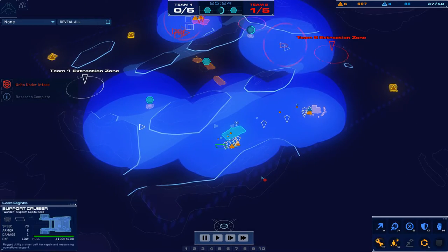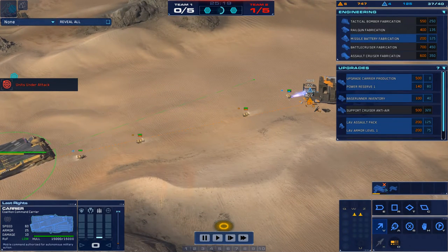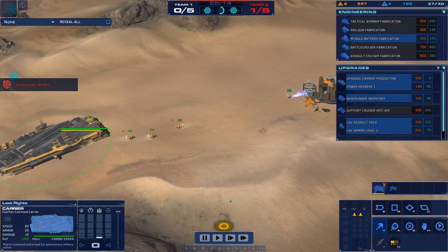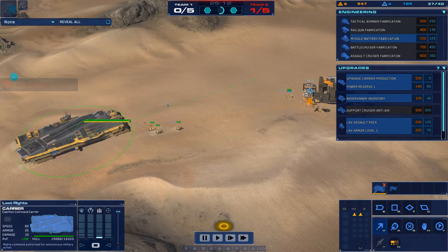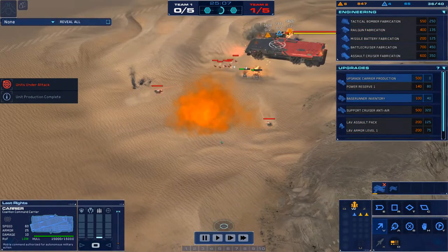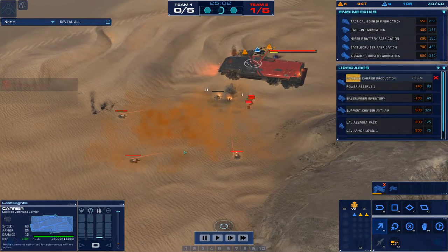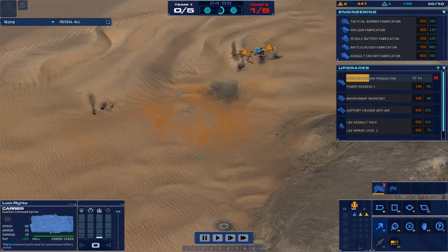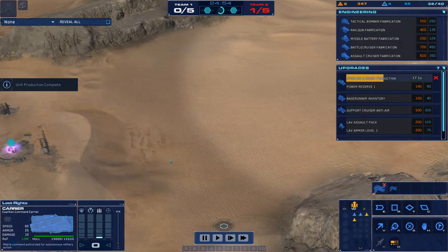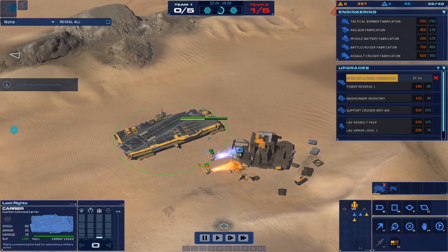Back at home, my support cruiser just finished building. I'm moving my carrier out to my second resource location and beginning to produce strike fighters. You want to produce six strike fighters — that is your goal. Three LAVs, three AAVs, six strike fighters. The reason you want six is we are going to snipe a production cruiser. You can do this with five, however six is slightly more effective because you will kill the production cruiser much faster, and that will prevent you from potentially losing a strike fighter to the production cruiser's anti-air.